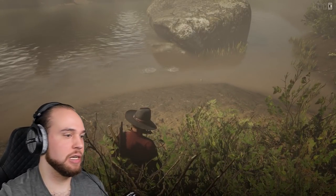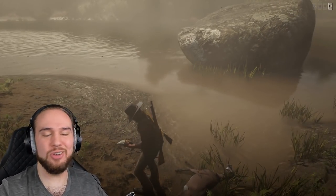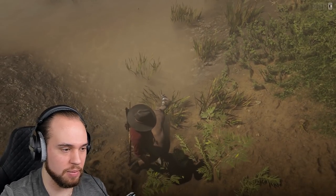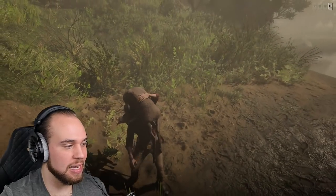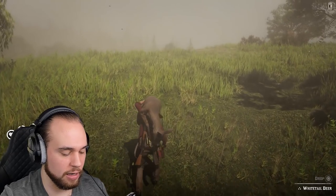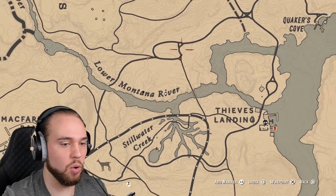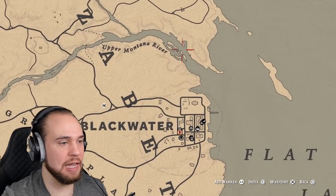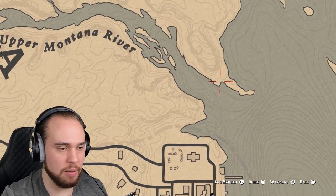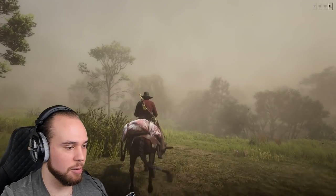I'll do one more run to try and get some of the more costly fish — fish that are worth a little bit more — and then we'll move on to the next location. There are a few more in the water but you guys get the gist. Let's skin this deer actually, because in our next spot we're going to be using something smaller — a coyote or fox. Let's get my horse and head out.